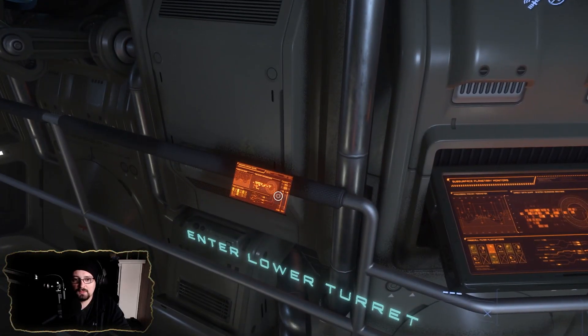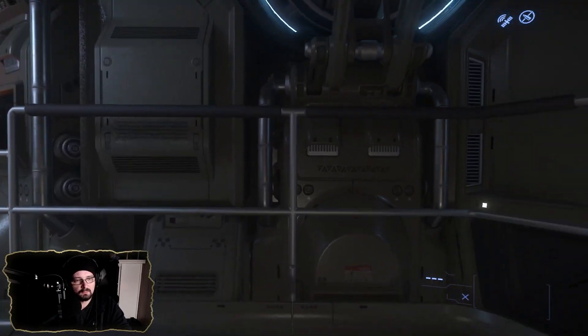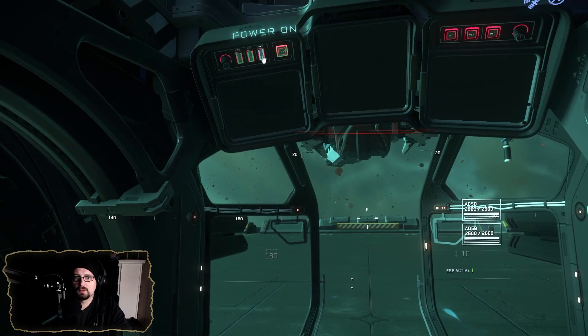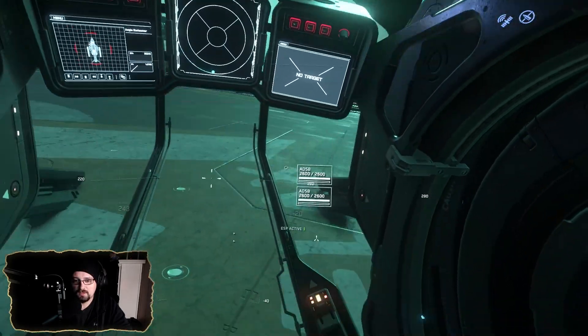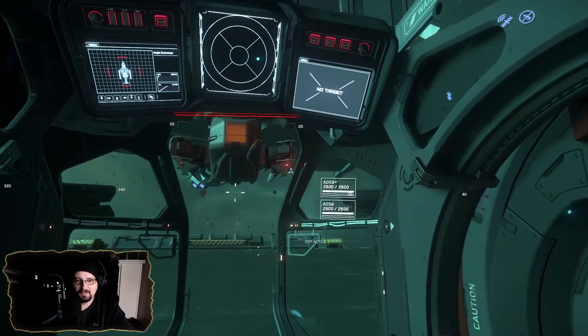Looks like these are remote turrets — yeah, two rear remote turrets there. Got to use the little pad at the side. Switch fire mode, gyro mode, power on. Looks like this turret actually drops down, so you might not want to be in it when you're docked.